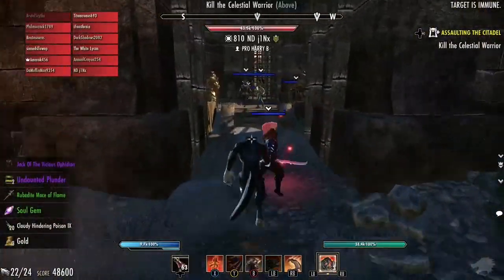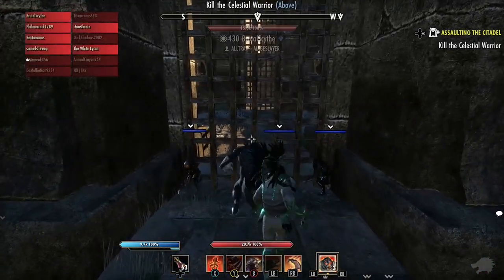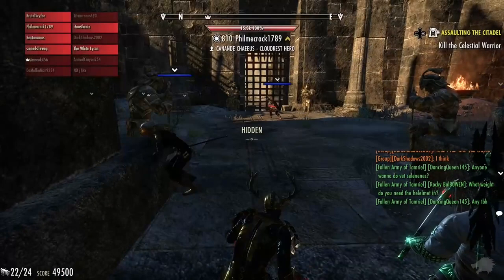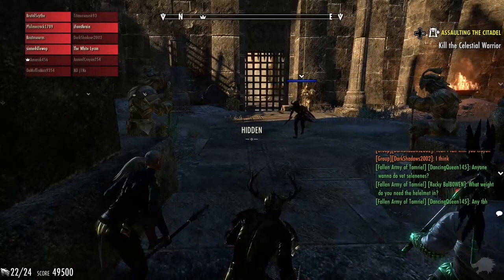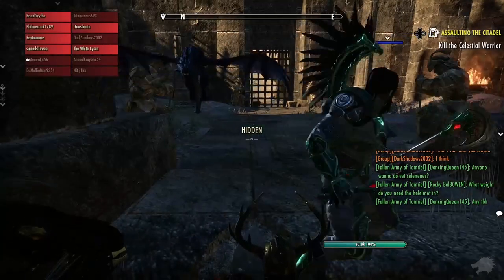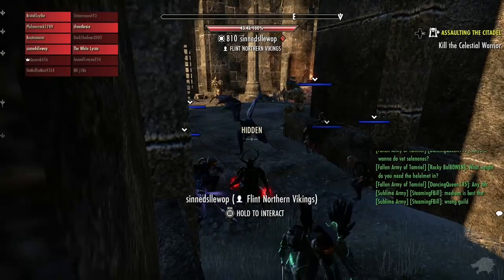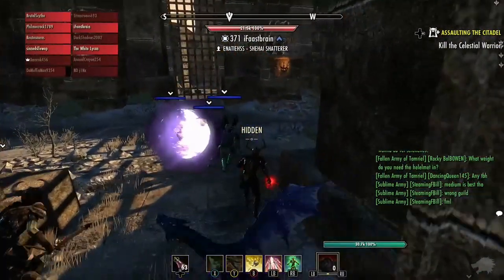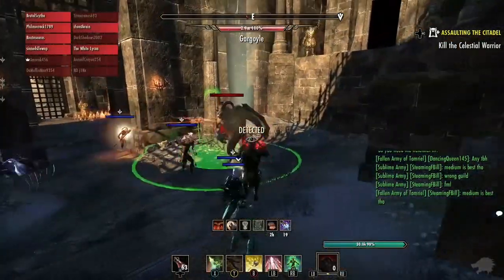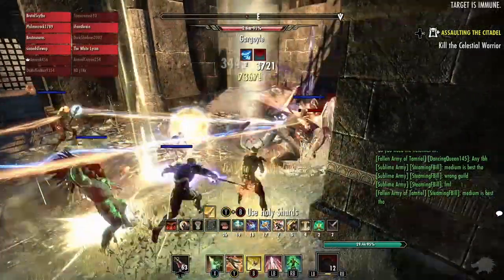We've reached the part of the trial where the team effectively splits into two. On the left side is the stam team, and on the right side is the mag team made up of the DDs from each corresponding group. Each team has a tank and a healer that goes with them. If you're on the stam side you're going to want to go through and crouch in position with the rest of the team. If you manage to do that successfully — it doesn't always work — but if you do, by the time the team above you reaches that point and lets you through, you can effectively skip the entire first room of adds, which is quite a nice time saver.